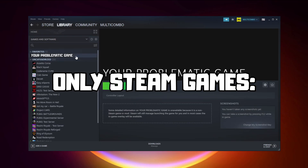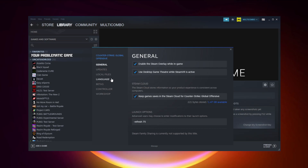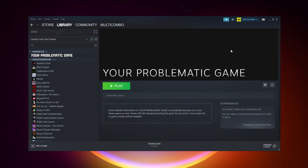And try launching the game. If that didn't work — Steam games only — right click your problematic game and click Properties. Click Controller and disable Steam Input. Then try launching the game.